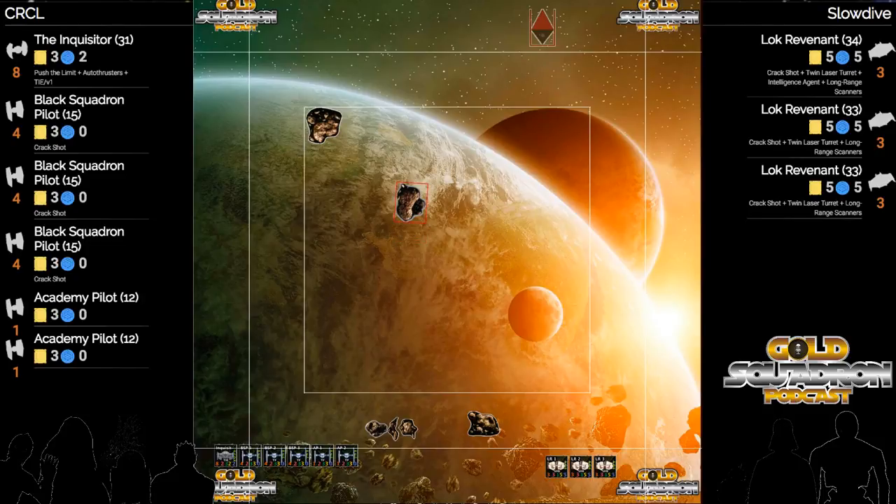I'm really excited to see this triple Skrg list. We have a triple crack shot, twin laser turret, intel agent, long range scanners. That's awesome.